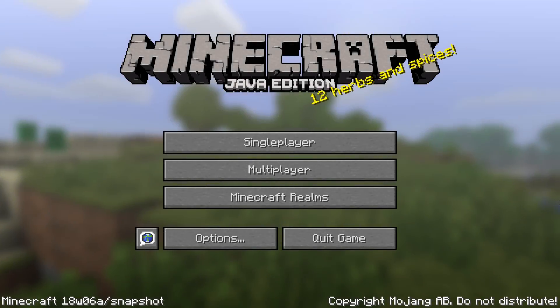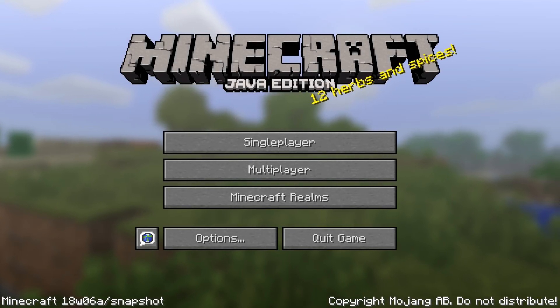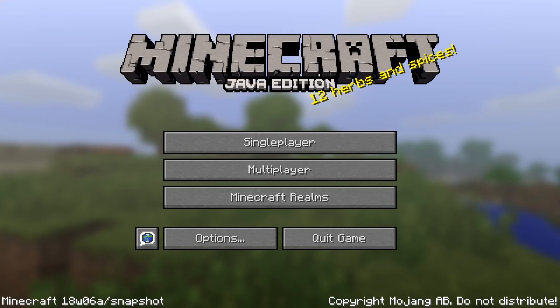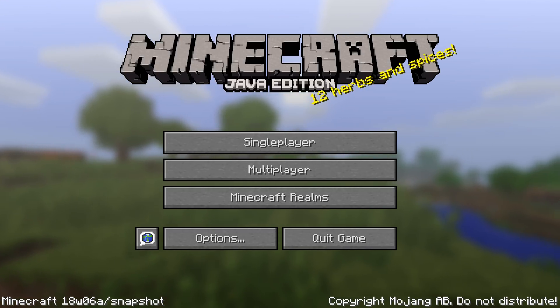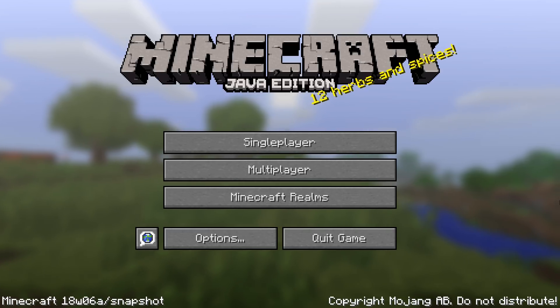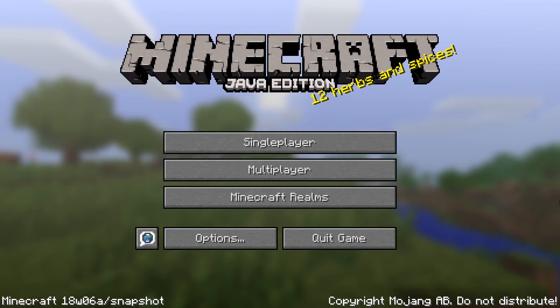In terms of data packs, the paintings.json recipe file didn't use the whole data tag, and that is fixed in this version. There are also some new item and block tags in this version: banners, plates, slabs, stairs, and boats.